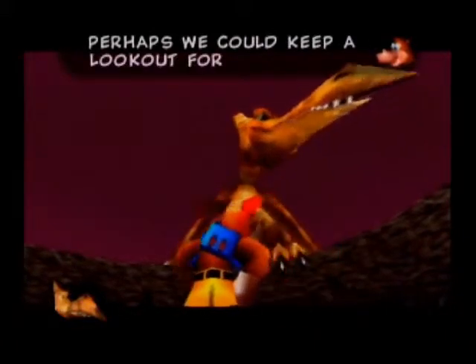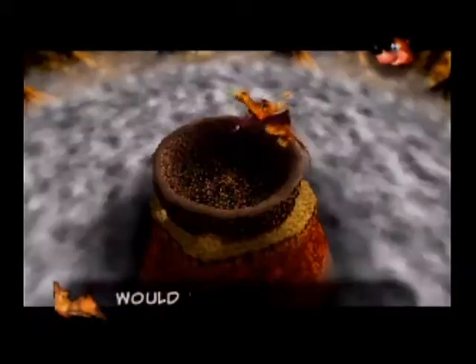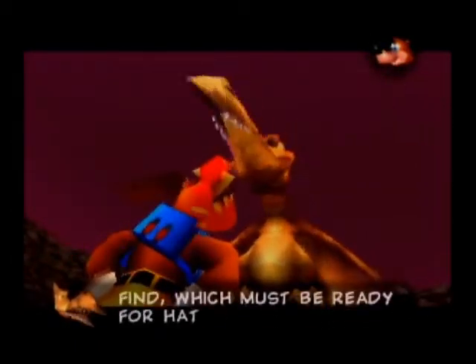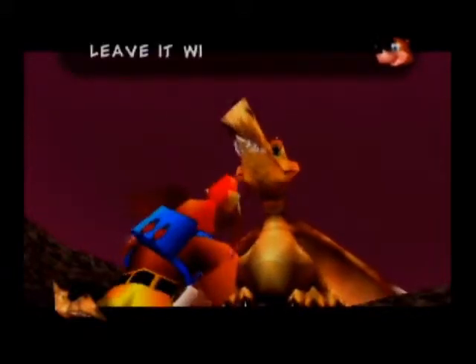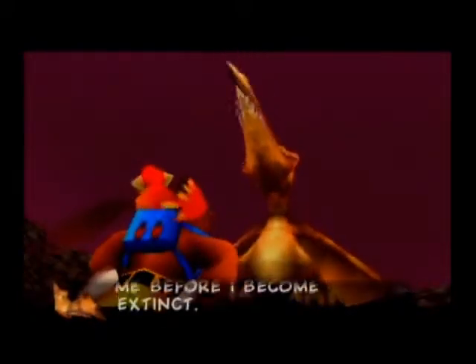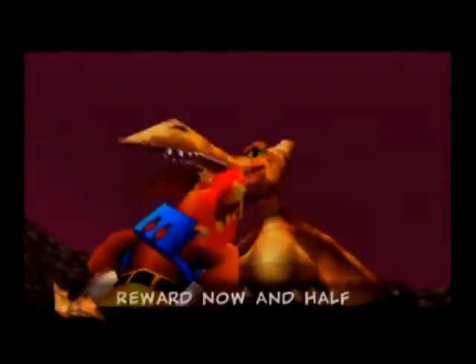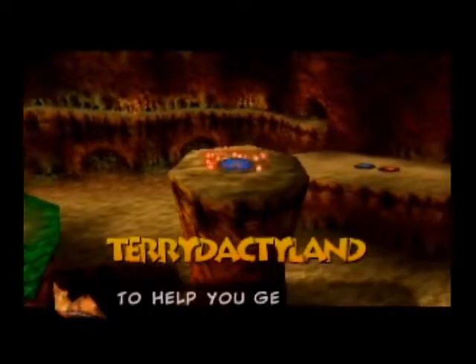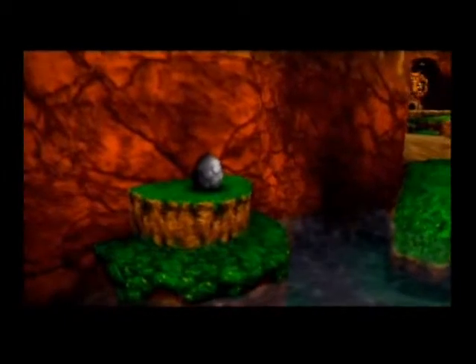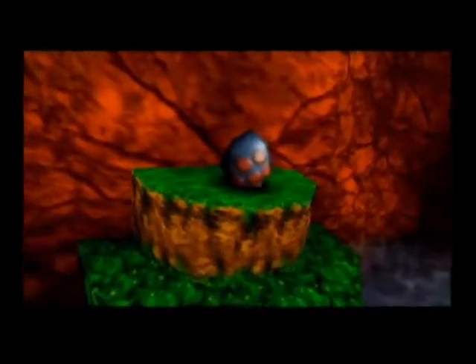Kazooie enjoyed it, perhaps. Perhaps we should go have a look for your eggs. There are four eggs to find, which must be ready for hatching around now. And we happen to have a hatch ability. Are you going to let us do so now? I'll give you half of the reward now and half later. The first half of the reward is apparently a jiggy. To help you get my eggs back, I'll also let you use this. Well, that would have been a lot easier than the way I went.